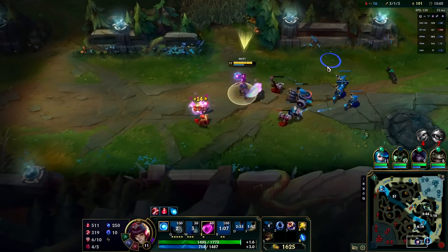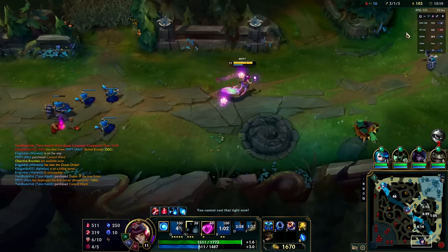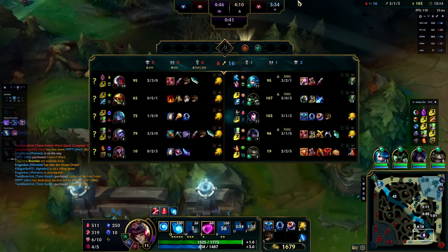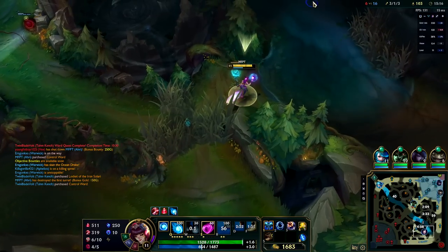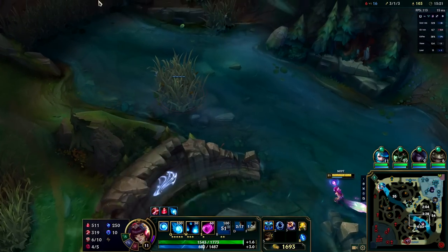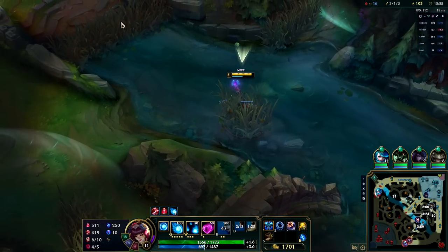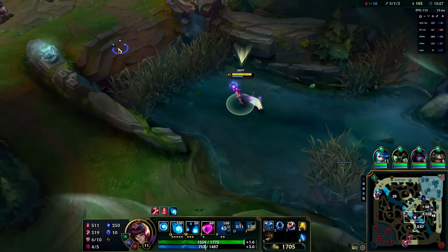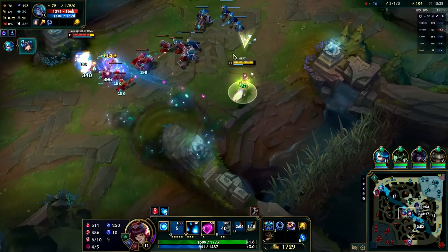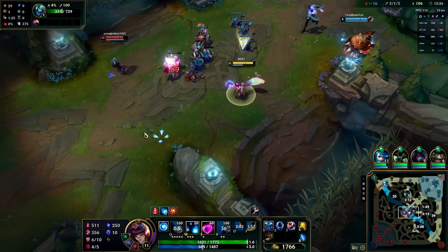This is looking like a really easy opportunity to get this tower down and allow our bot lane to start roaming around the map a little bit easier — that also puts 200 gold directly in my pocket. I'm going to push one more wave down here before roaming somewhere else. Vex is still 33 CS behind us and we have three kills, one death, and three assists at the moment.